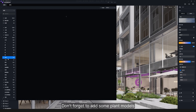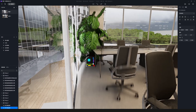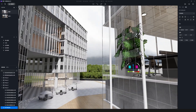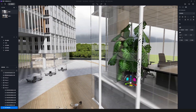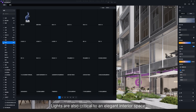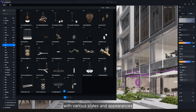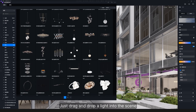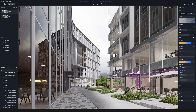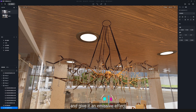Don't forget to add some plant models. Lights are also critical to an elegant interior space. Luckily, the D5 Asset Library offers many choices with various styles and appearances. Just drag and drop a light into the scene. Adjust its size and position and give it an emissive effect.